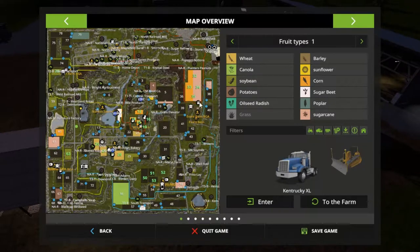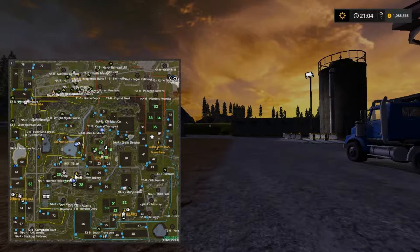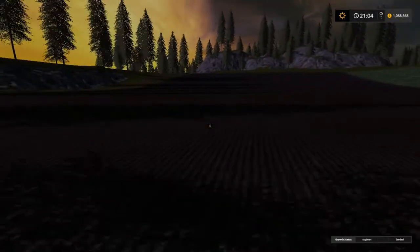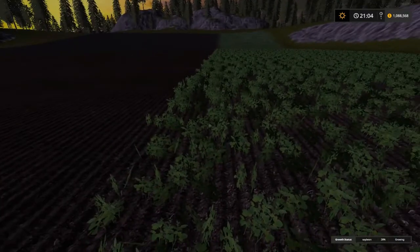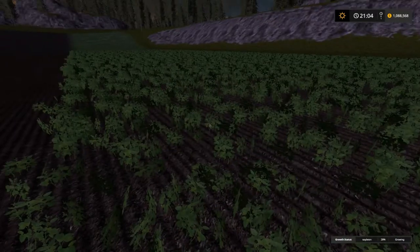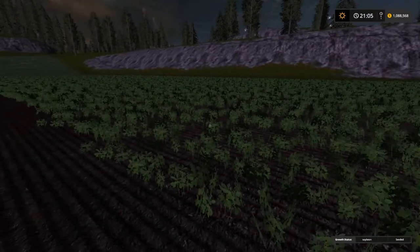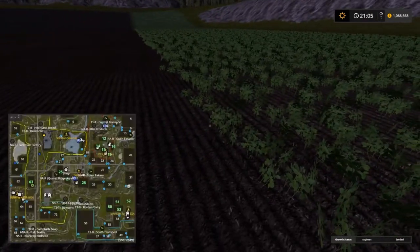I went ahead and shut this down - this is just growing over here. Let me close this out and hop out. We're gonna go over here. I only got one spot right here that needs to be sprayed, so this is going to cost me a little bit. I can still fertilize this, but it will be looking like this - this will pop up on the second row when it comes up. So I'm gonna have to fertilize field 63.